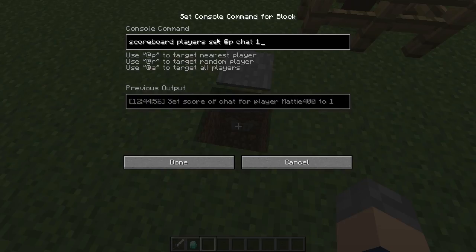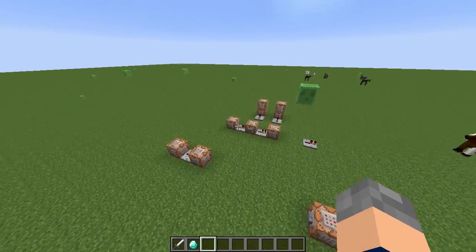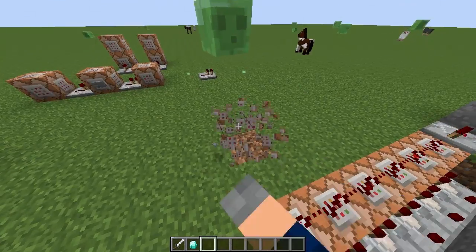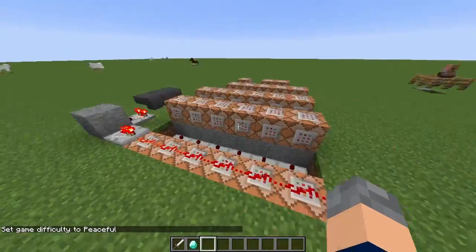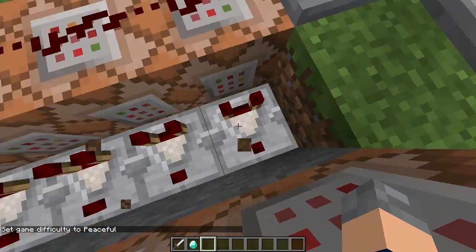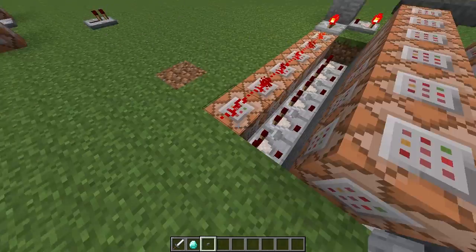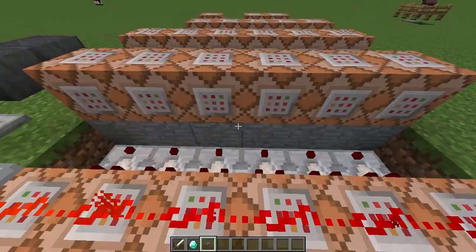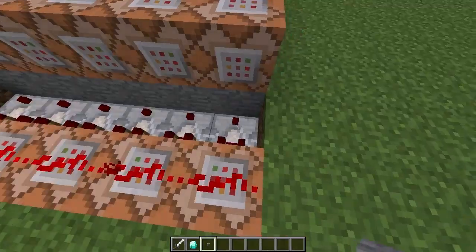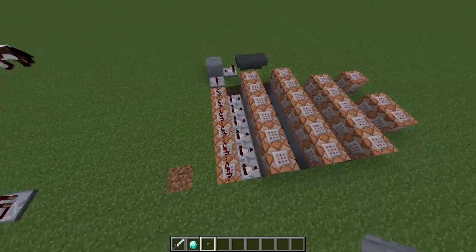The way this works is it uses a scoreboard. There's only one command block under here — I'm basically using an objective called 'chat' and it sets my score to one. This is the Redstone used in it. Ignore the old attempt over there; it's actually a lot simpler than it looks. We've got a clock testing all of these blocks. Each block tests for a different score: this one is six, five, four, three, two, and one. When you stand on the pressure plate it gives you a score of one and this fires.